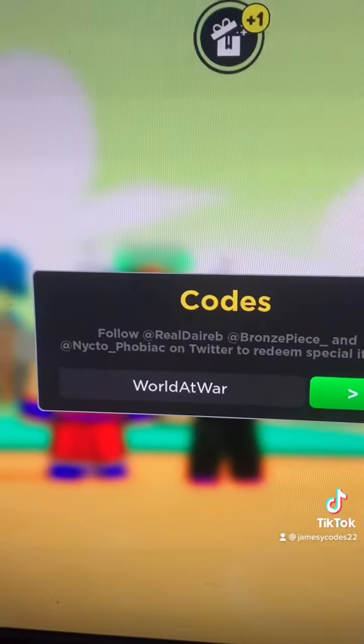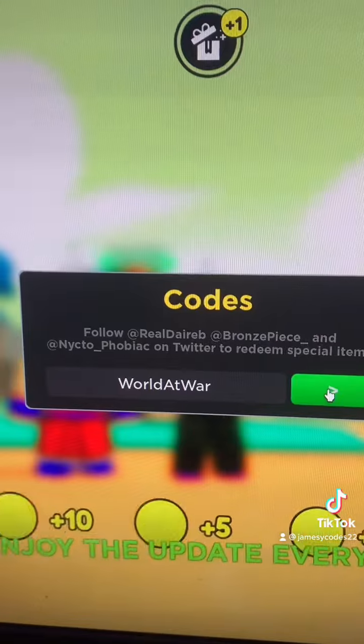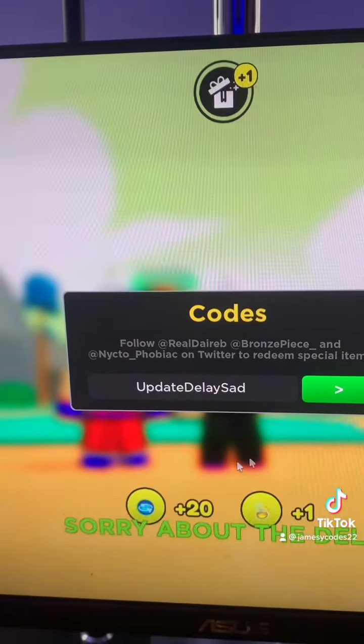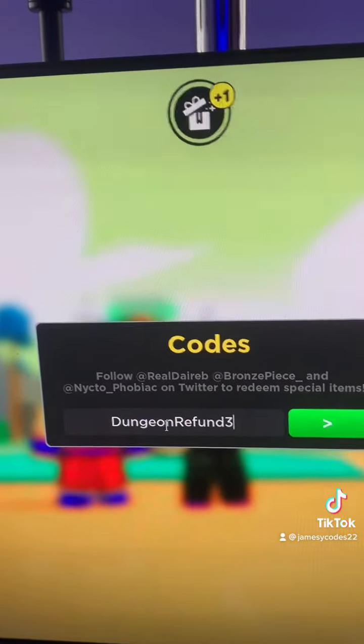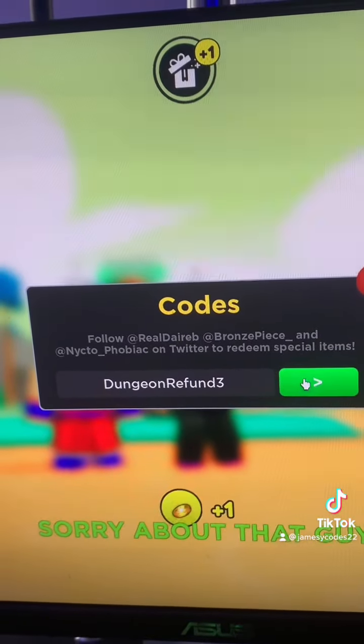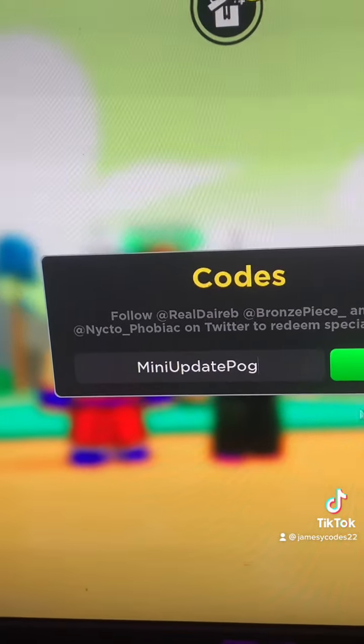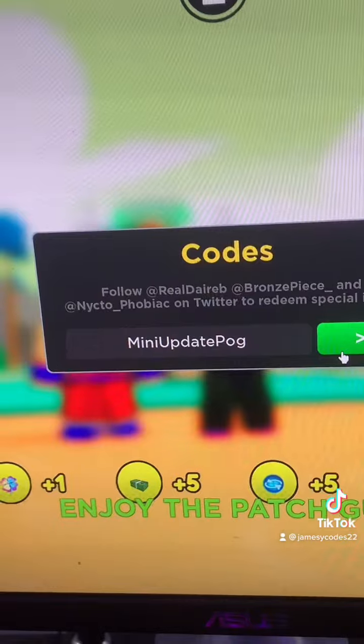Let's get right into it. The first code is 'world at war' — that should give you some stuff. The next code is 'update delay sad' — that should give you some stuff. Then we have 'dragon refund 3', 'summer event 2', and 'mini update pog' — that should work right there.